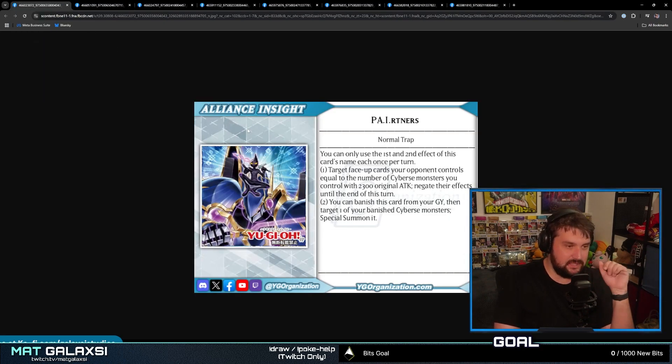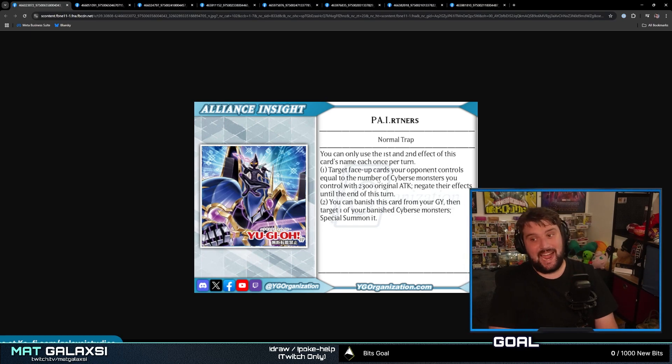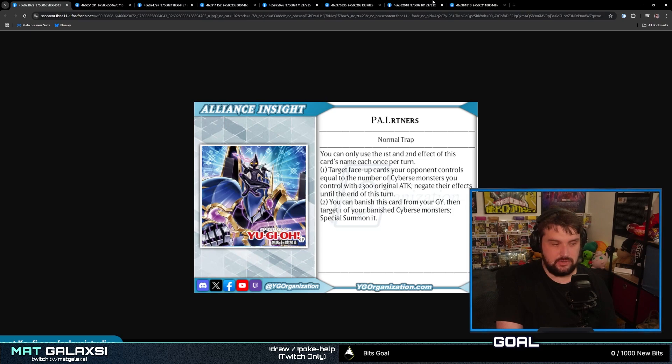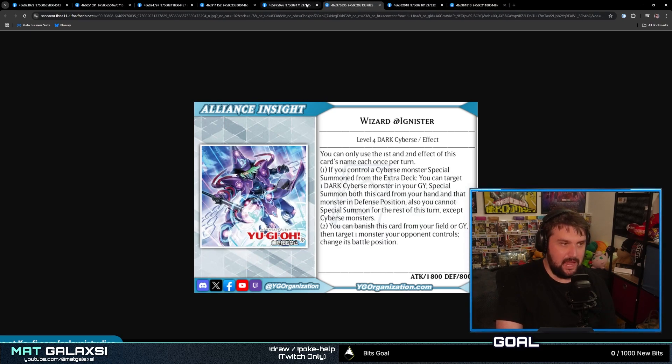And then there's Pi-ners — a Normal Trap. You can only use the first and second effects of this card's name once per turn. Target face-up cards your opponent controls equal to the number of Cyberse monsters you control with 2300 original Attack — negate their effects until the end of this turn. You can also banish this card from your graveyard, then target one of your banished Cyberse monsters to Special Summon it. This is actually quite nice — I definitely think it's going to see a fair bit of play. If you're spamming the field with Adagnista and Cyberse monsters, you just play this and negate multiple cards. And this card would also help the trap see play. Not bad support coming out for the Adagnista stuff — I'm actually quite happy with it.